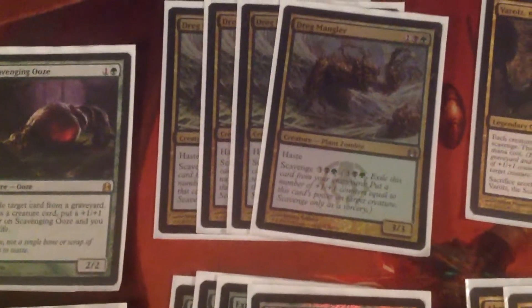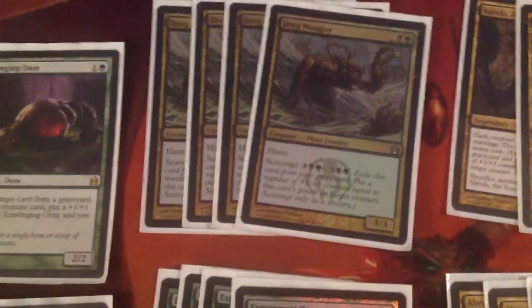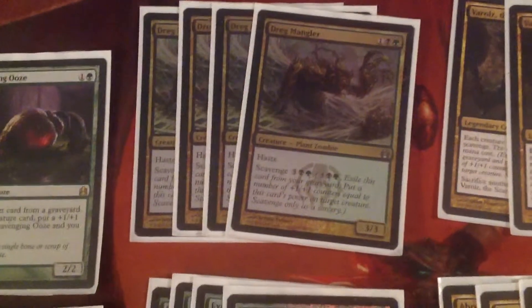Then we got four Dreg Mangler because it's a 3/3 haste, triggers Evolve, and has Scavenge. It's just pretty good in aggressive decks. Not many people play it anymore, which is a shame — it was really good last standard. It's just a really good creature. Hasty cards are good. Scavenge is good.